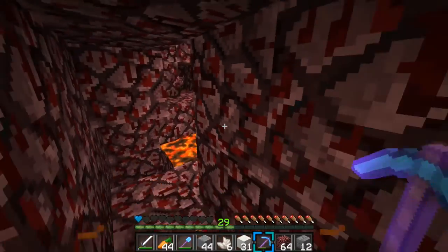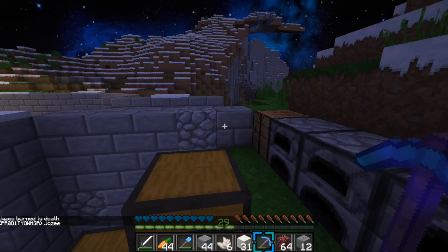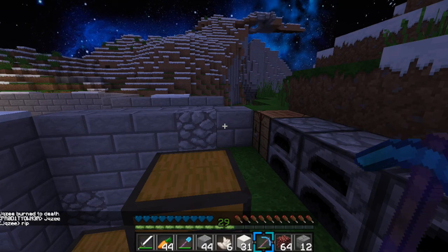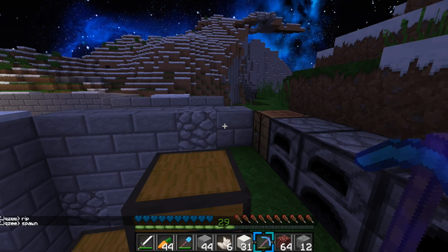Rip-a-rooney guys — we're about to die. No, no, no. We died — we were just kind of strip mining there, going crazy in the nether rack. He's like 'Jacuzzi' — I'm like ripped. My goodness. So we have to go back there.